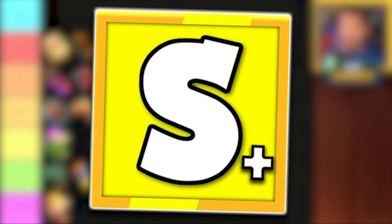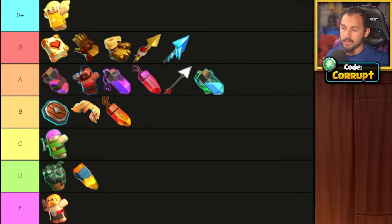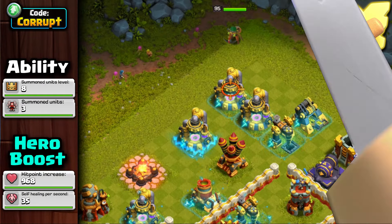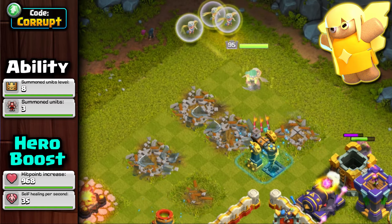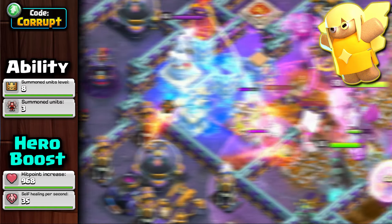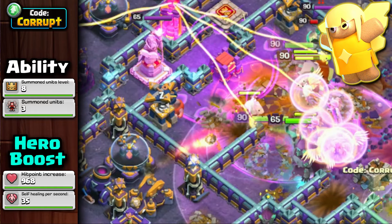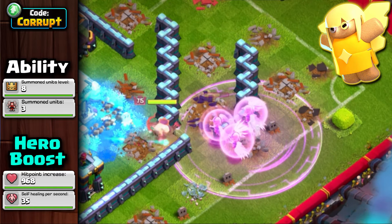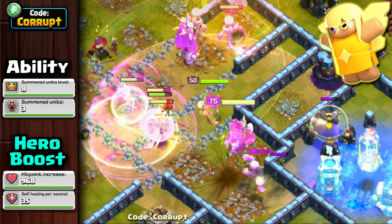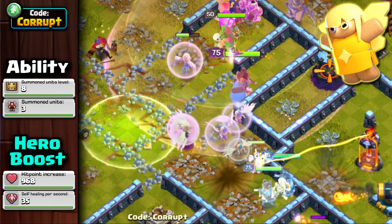And finally, we get to the S+ tier, starting with the Healer Puppets. Healer Puppets are incredibly strong, pairing well with almost every Queen ability except for the Archer Puppets. They work well in Hero Dives, Smash Attacks, or even in Air Spam, covering most armies. In Queen Charges, you can pair them with the Frozen Arrow to let you bring fewer healers and more troops. While this can be countered by Seeking Air Mines, the self-healing still makes them a great support for your Queen.